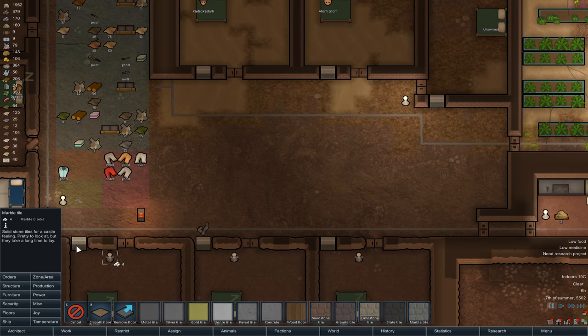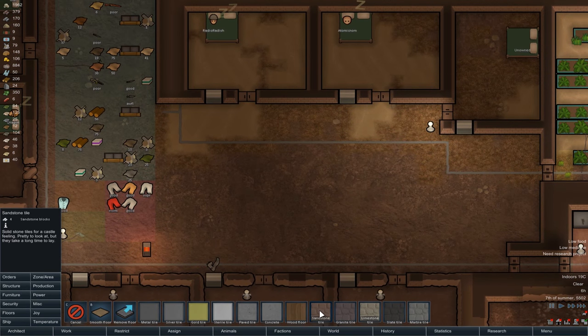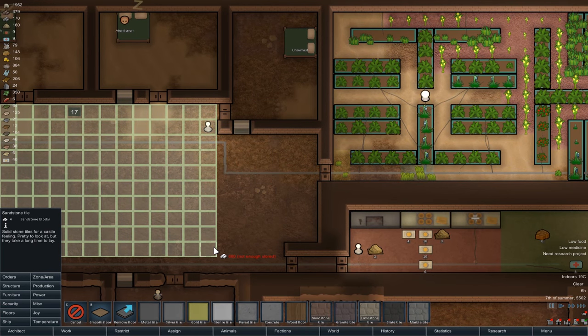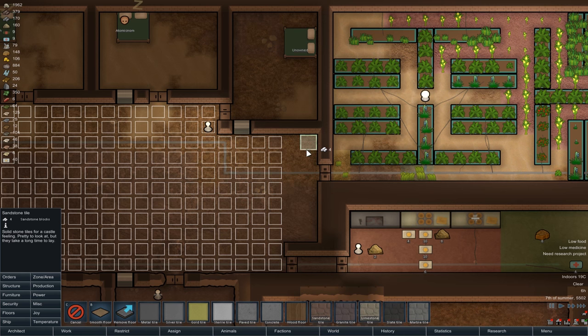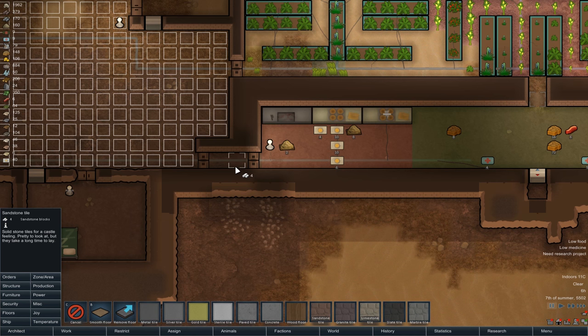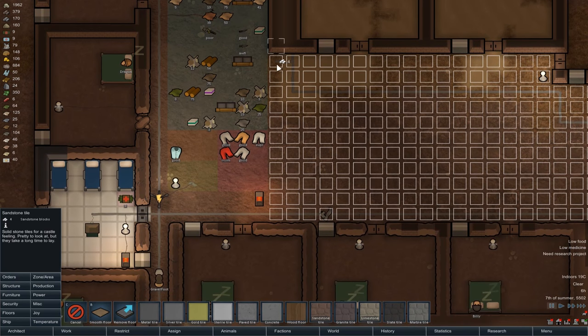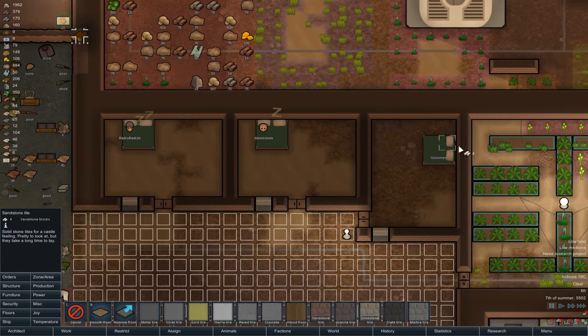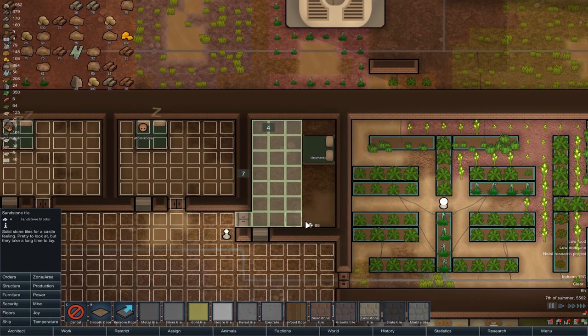I reckon marble is quite a pretty thing to use, although we're using marble for the statue. Yeah, let's not use marble — let's use sandstone. We'll get this entire area sandstone tiled. I think that's been smoothed in there. And then I might end up dooring down that side. I suppose these guys could also get some similar treatment for their bedrooms — that might be quite pleasant.